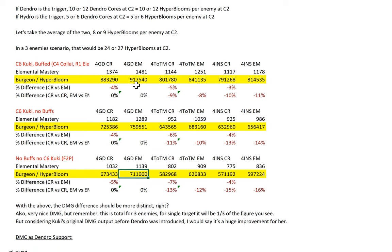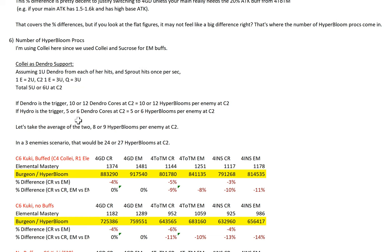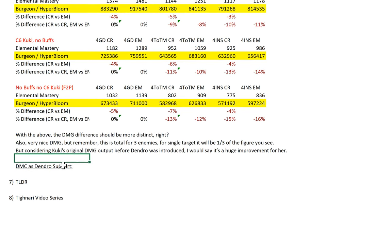So the damage now becomes: without her talent damage, just Hyperbloom damage assuming 3 enemies throughout the 9 seconds, it's 917k versus 711k total — a very nice damage output. But remember this is total for 3 enemies; for single target it's one third of that, so the difference is about 70k+ which is still pretty significant. Considering Kuki's original damage output before Dendro was introduced, even at one third this is a huge improvement. I'm not even including C6 Collei which would add one more Dendro application.